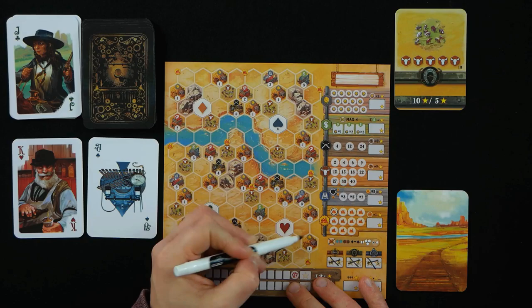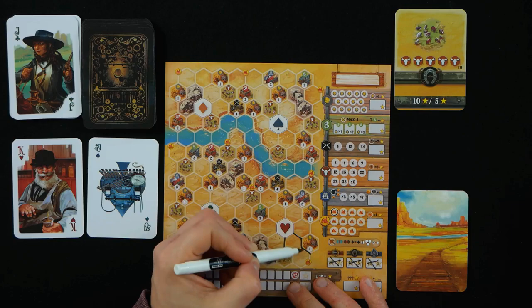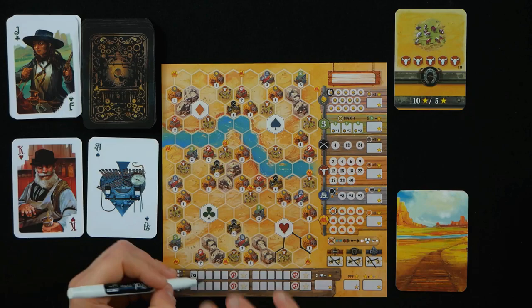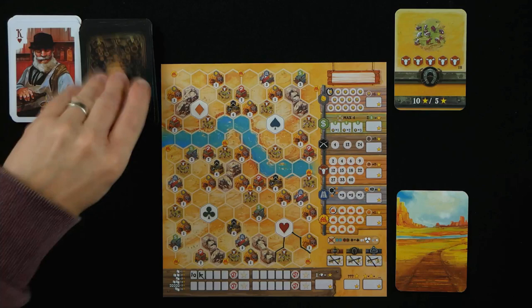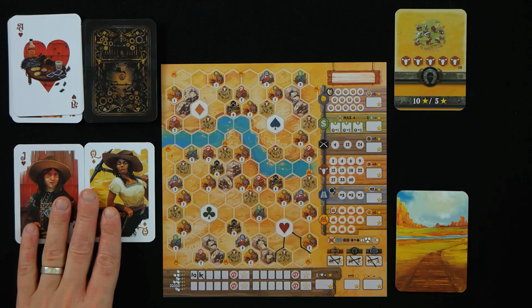I'm going to try and get these towns — these towns are useful. I have completed a gold mine here; it's got one symbol meaning it needs to be surrounded by one railroad track, but it's actually surrounded by two, so I can circle a gold, which will be some points at the end of the game. I'm also using the King. I have a ten and a King for my poker hand, which is not very good, but hopefully some cards will help.